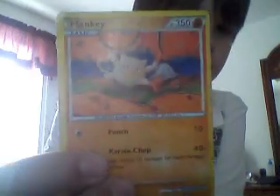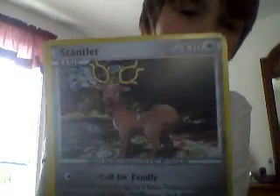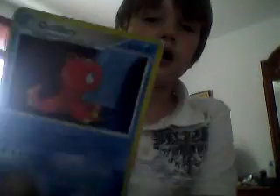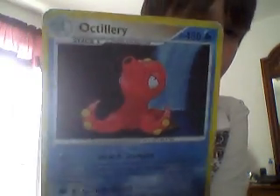I'll show you the high HP cards first. Here they are. We have Manki, 350 HP; Teddy Ursa, 460 HP; Stantler, 470 HP; and one more — Octillery, 480 HP. I think all of these are fake, but you can still use them in battle, but it's really cheap. So I have more that I want to show you.